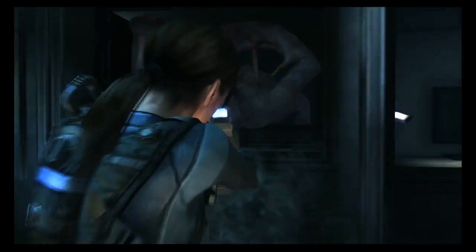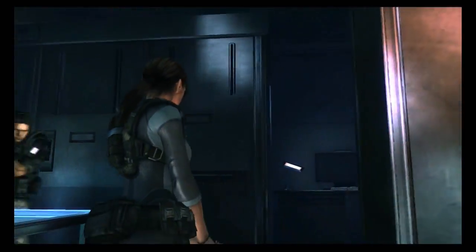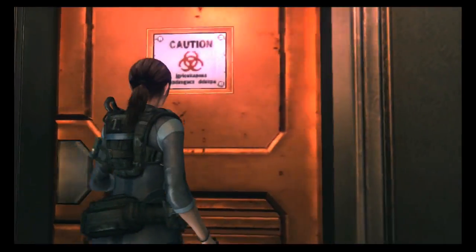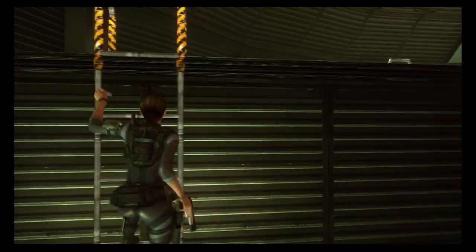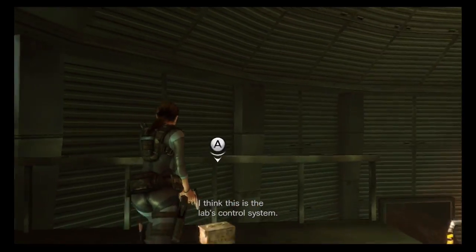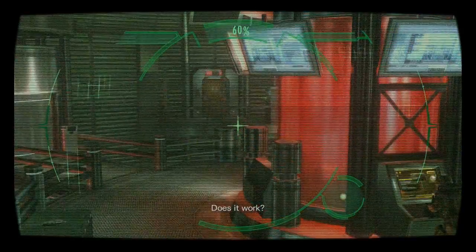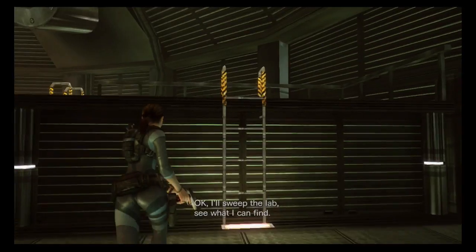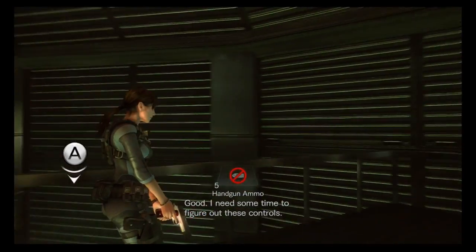Is it this one? Now I'm frozen too. Alright, let's go this way. I think this is the lab's control system. Does it work? We need a passcode to activate the neutralizing engine. Okay. I'll sweep the lab, see what I can find. Good. Need some time to figure out these controls.